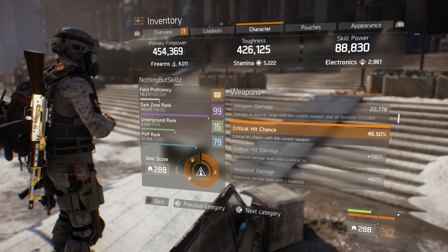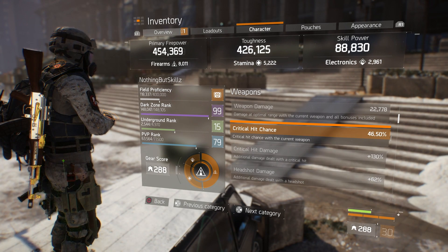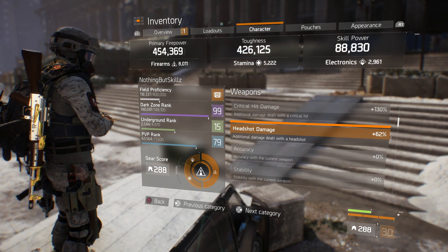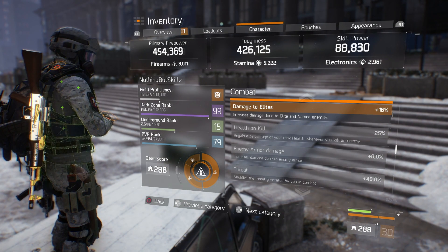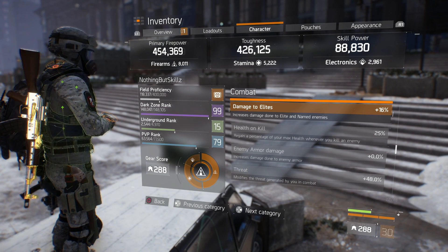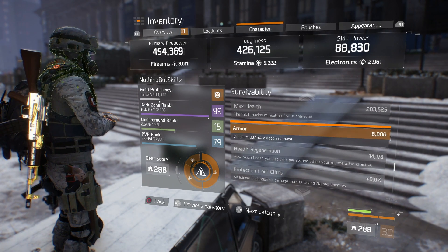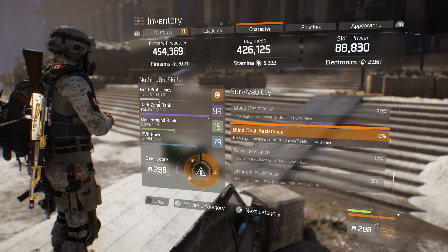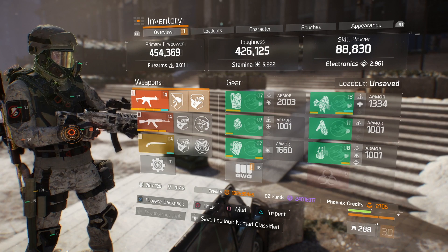For character stats: critical hit chance is 46% — with a Reflex Sight it would be 50%, but I prefer the Pro Red Dot. Critical hit damage is 130%, headshot damage is 62%. I have 16% damage to elites, which I don't need for PvP — I'd prefer shock resistance there. Health on kill is 25%, max health is 283,000, armor mitigation is maxed at 33%, exotic damage resilience is 22%, bleed resistance is 50%, burn resistance is 17%, and disorient resistance is 33%.